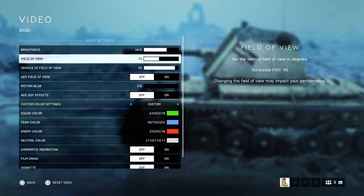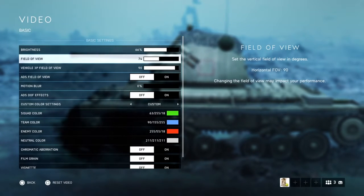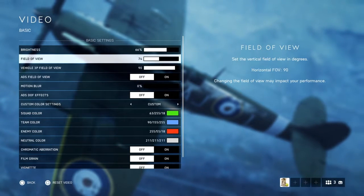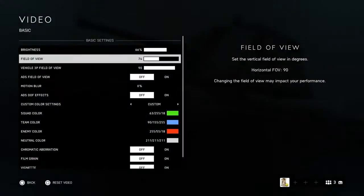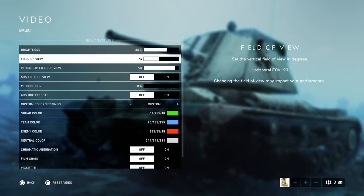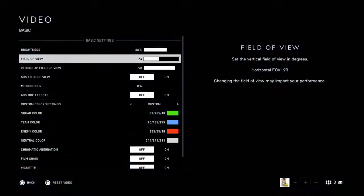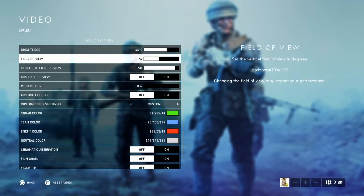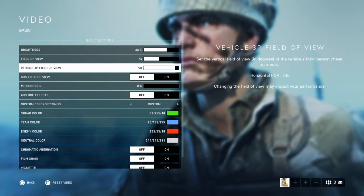Field of view is a popular setting. I looked it up from channels like The Broken Machine and Get Good Guy — shout out to those guys. I have it set at 74 with a horizontal FOV of 90. Lower values zoom you in so enemies appear closer; higher values give more peripheral vision but enemies look smaller. Higher FOV also makes recoil less pronounced.